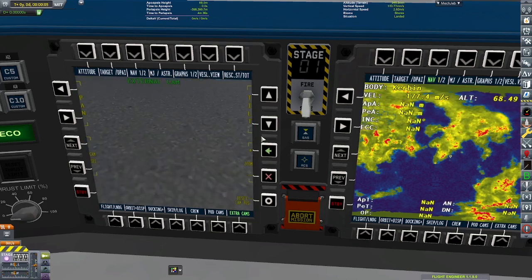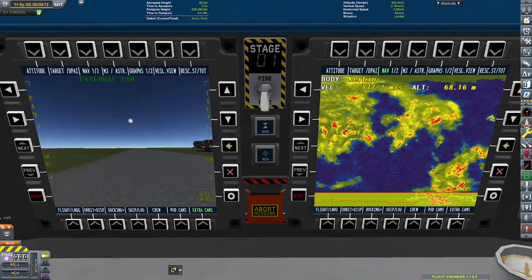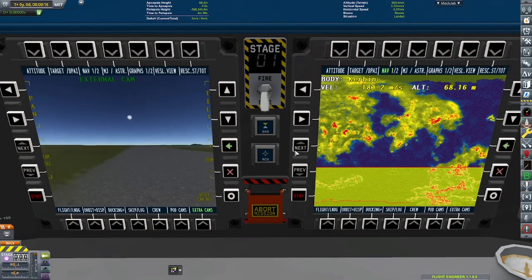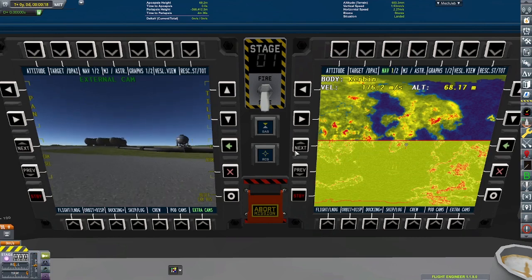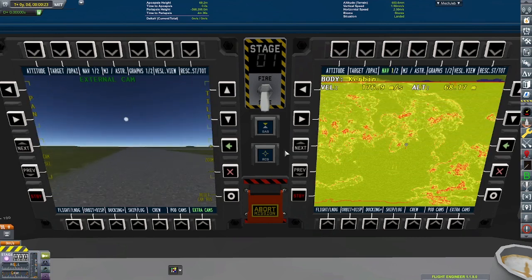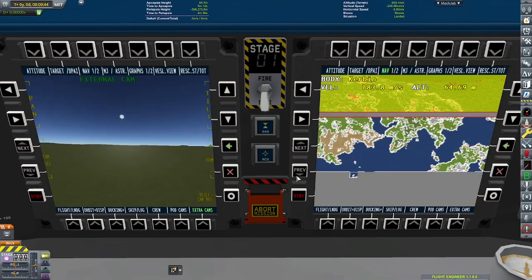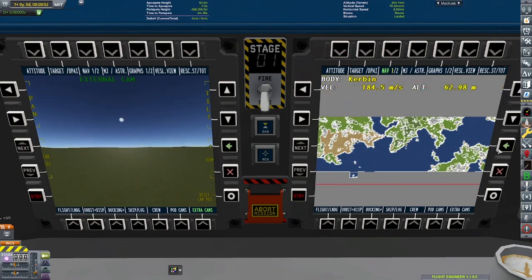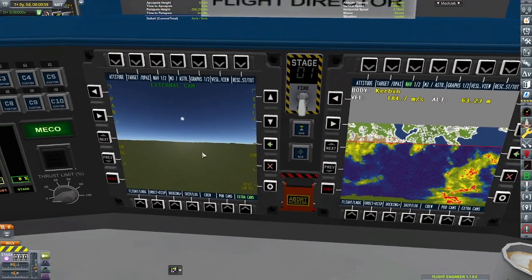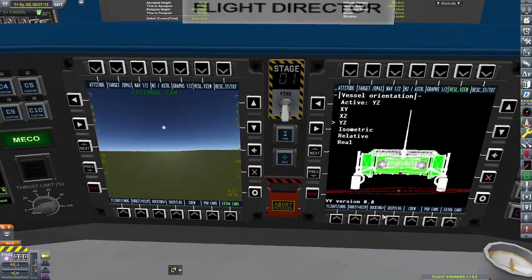If you're unfamiliar with this series and this mod looks strange to you, it's called the Pro Mission Control Room Re-Control, and you can find all of the mods I use down in the description below. Modding is complicated, so don't just grab all the mods I have — make sure you read through the instructions and get all the dependencies in the right version.